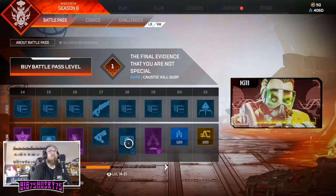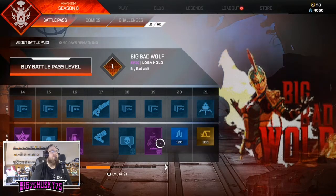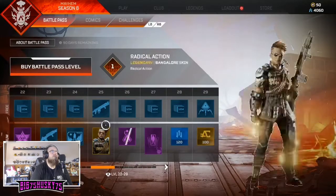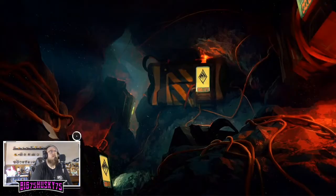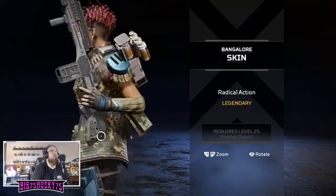Oh, that's kind of a cool caustic train look. 'The final evidence that you are not special.' Big Bad Wolf, okay. Triangles - more of just the kills. Pushing Daisies, the explosives skin - this is easily the best skin. Don't even need to look over the rest yet, this is going to be the best one.